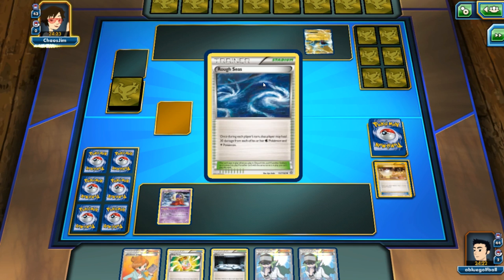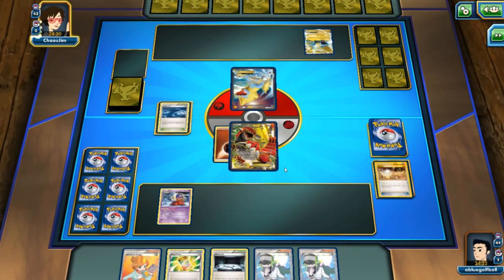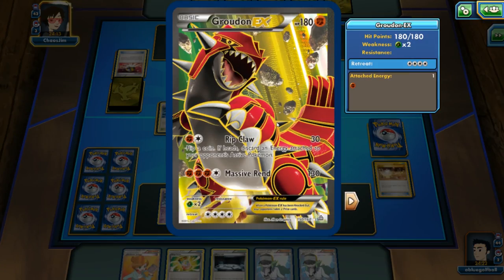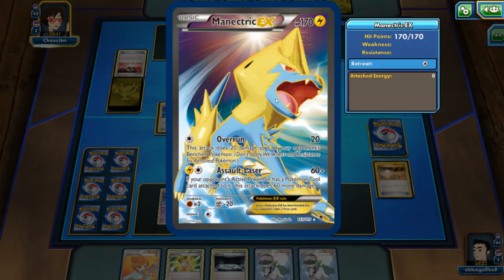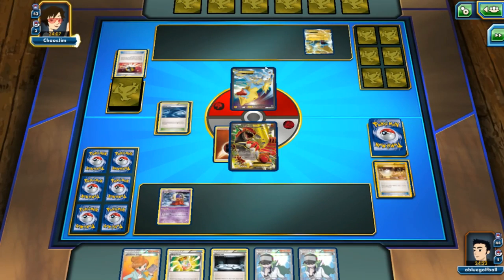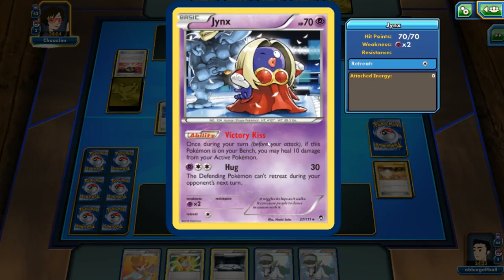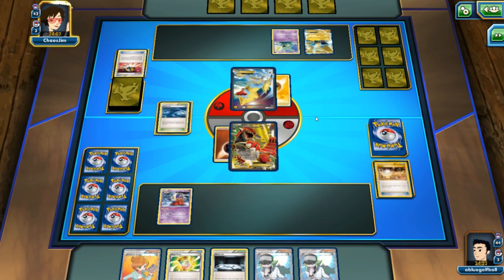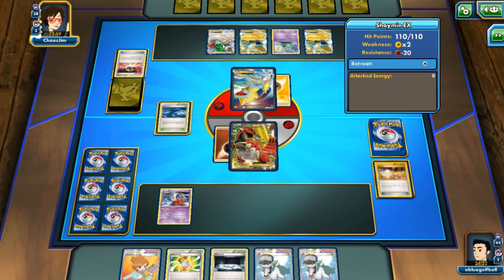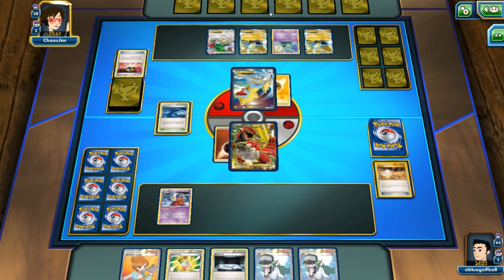We see two Manectric EX — one full art — and a Rough Seas. I don't actually need to counter that just yet because I'm not really attacking. I could do a Ripclaw to hit for 60, but we don't have Muscle Bands. A Garbodor/Trubbish is out — there goes our Jynx healing. My opponent gets a Shaymin EX and is able to draw into more cards. Not a Float Stone — goodness.